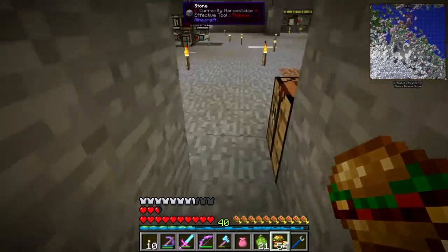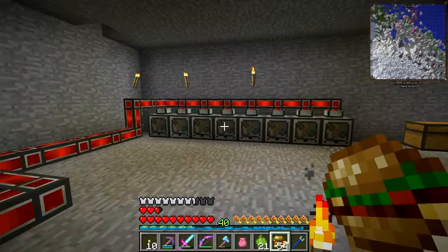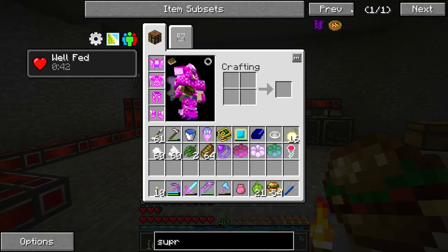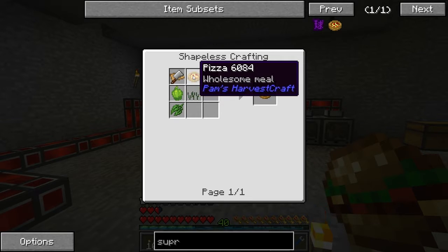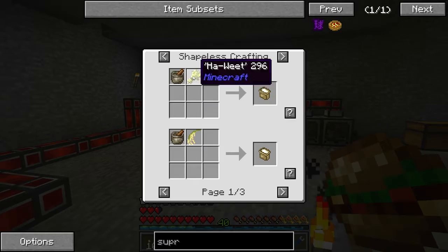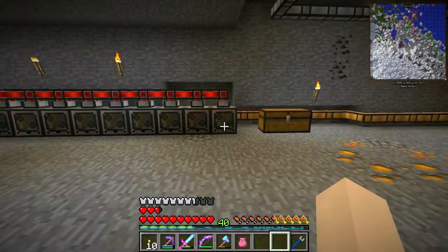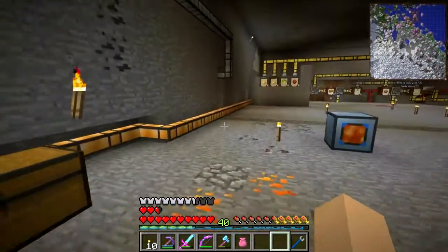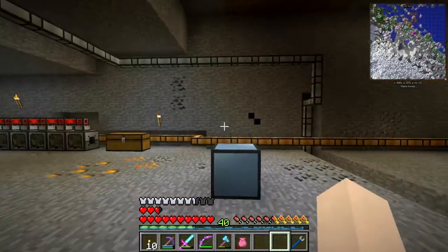I'll bring you back once I've got all the schematics set up and then we can have a go at making some of the recipes. The other one I mentioned - the supreme pizza - this is the one I'm going to make. It's a bit more complicated: we need pizza base, cheese which we have, then dough, then flour. A bit more long-winded but I'll get it all done off camera.